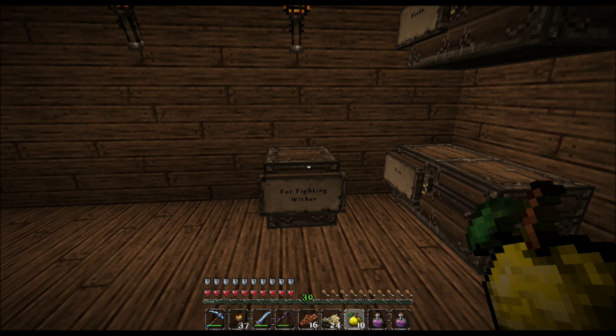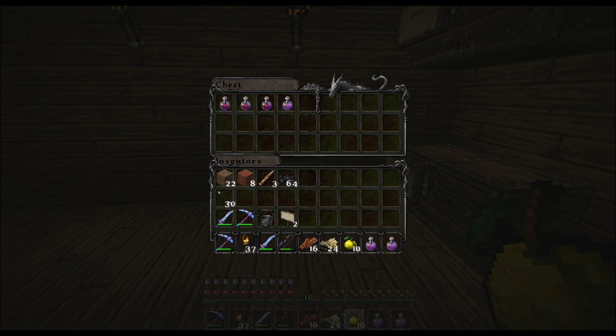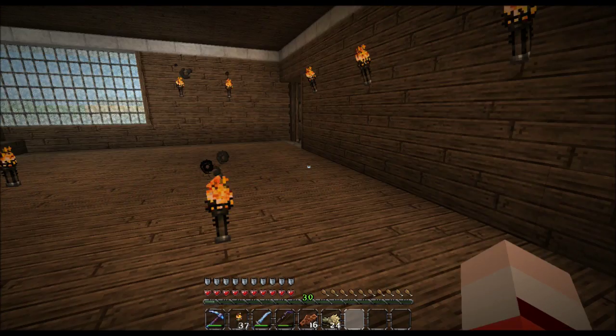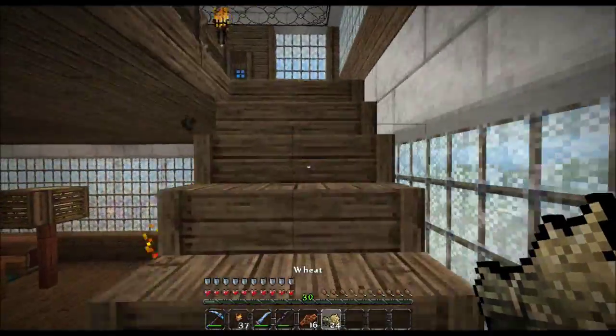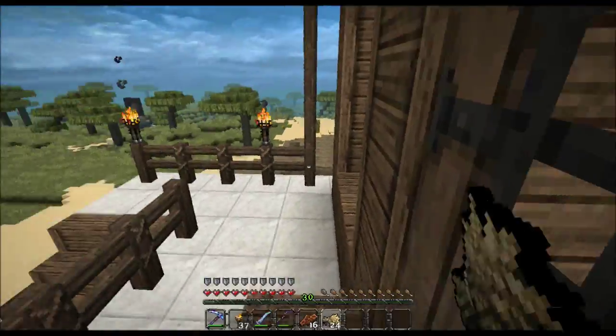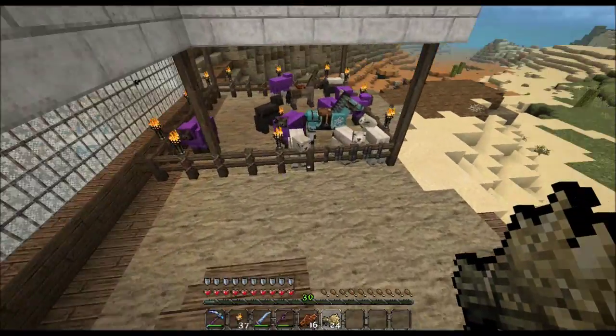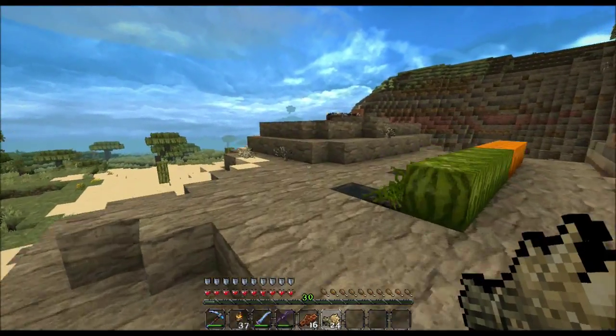Okay, so we have the fighting wither chest. I've been officially reminded that I do not have any wither skulls yet — you know, why would we ever need those? Those aren't important at all. So yeah, episode 32 and we still don't have a wither skull, which everybody who's played this game can understand that feeling.